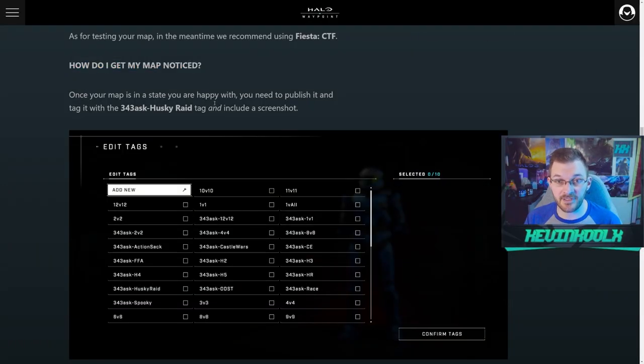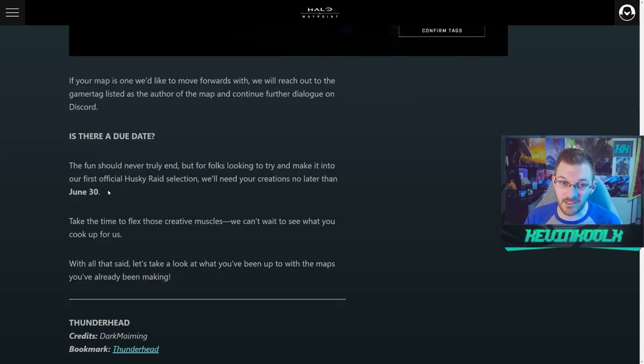If you want to get your map noticed, make sure to tag it with the Ask 343 Husky Raid tag within the game, and make sure your map has been submitted by June 30th — that's the cutoff for getting your map into matchmaking. I'm excited about this because I love Husky Raid. It's just total chaos, silly and stupid fun, which I think we need more of in Halo Infinite.